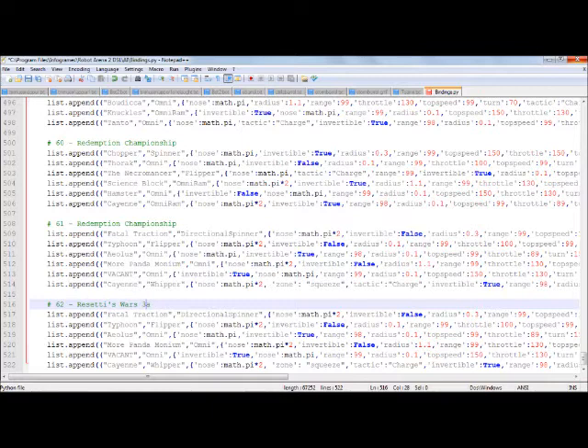Then we take the first bot and rename it to Cedric Slammer. Change the type of bot from directional spinner to omni. A couple of key commands: Nose — that's which way is forward for the bot, done in radians, so pi times 2 would be a full 360 degrees; it's usually a quarter of that. Invertible — if your bot has a srimec, you do need to specify that it's not invertible, otherwise it won't know to use its srimec when it gets flipped.